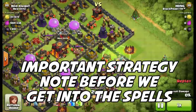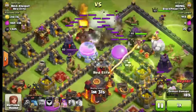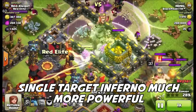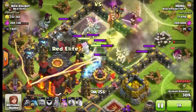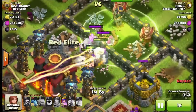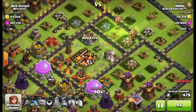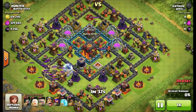Before we get into the spell strategy, note one important thing that not a lot of people are talking about after the update: single target Infernos are much more powerful because they beam much, much faster. They go almost double the speed to max damage as they did pre-update. That was dug deep in the update notes. I'm personally going to change both of my Inferno towers to single target and see how it holds up on defense. With the plethora of mass Golem attacks, combined with X-Bows and Teslas in a concentrated area, it really works well with single target Infernos.